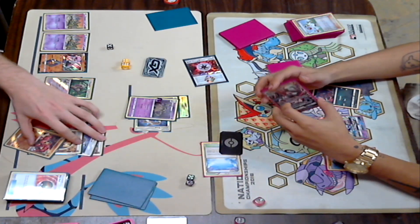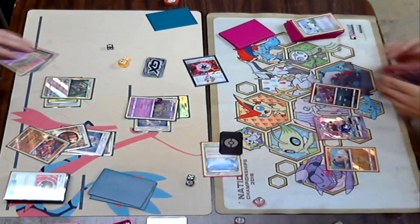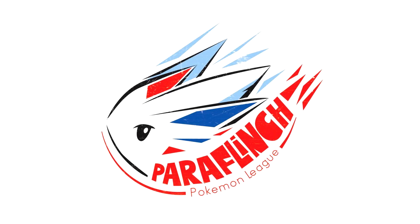Shrine of Punishment is such a strong deck, even in Expanded. Stick around, guys — this week, or for sure next week, you will see our top four match. It is going to be Shrine of Punishment versus a Buzzwole Lycanroc deck, similar to Xander Pero's list that he took to win at Roanoke, at the last Expanded Regional we had here in the States. Please stick around, and please like and share the video if you did like it — that's greatly appreciated. Until next time, we'll see you later. Bye.